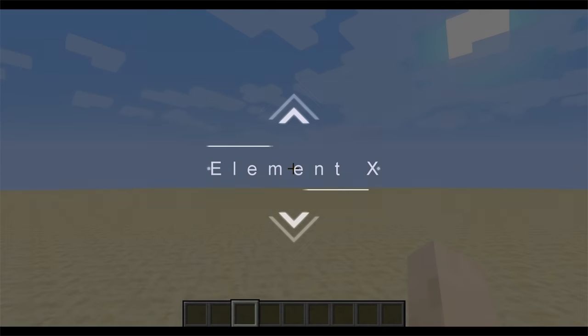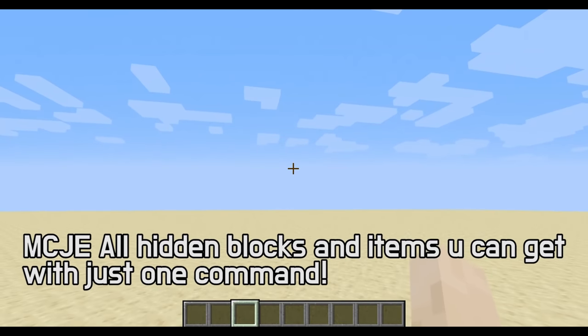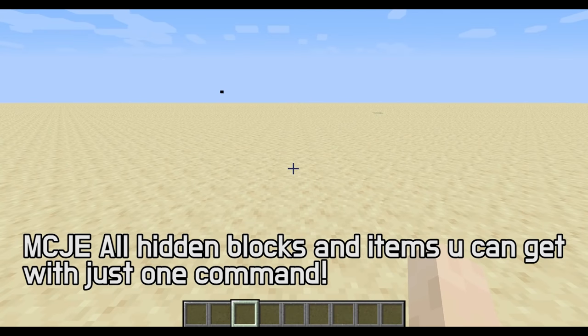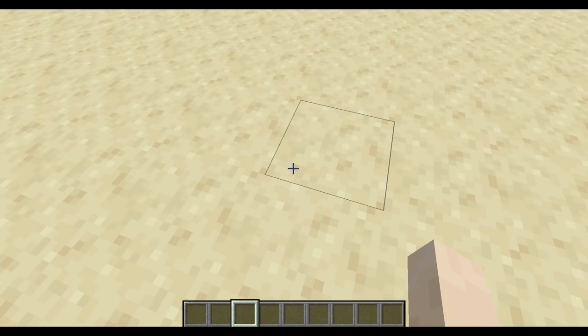Alright, what's up guys, Omontex here, and welcome back to another Minecraft Java Edition video. Today's video is about hidden blocks and items that you can get with commands in Minecraft Java Edition. I don't know why my skin is Alex, but yeah, let's get on to this thing.